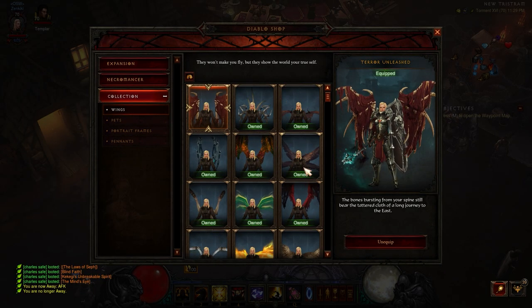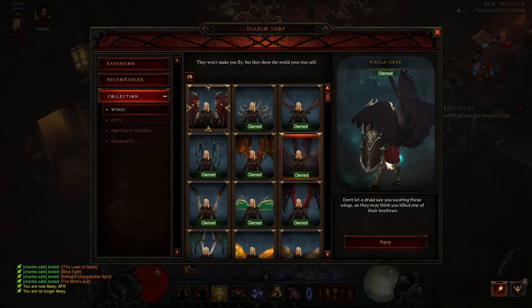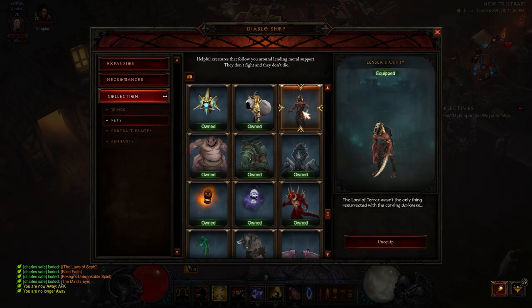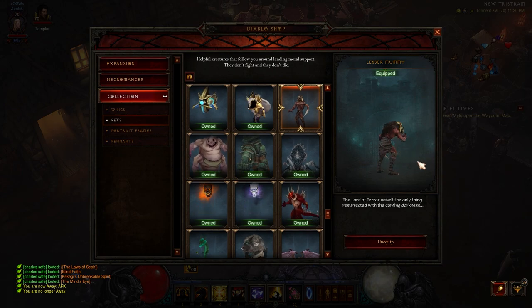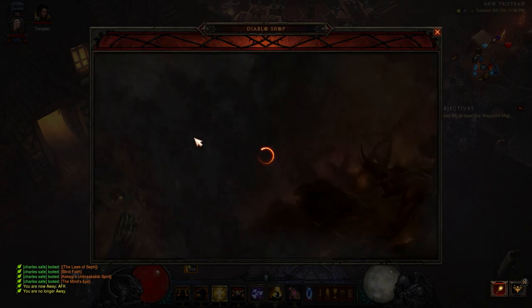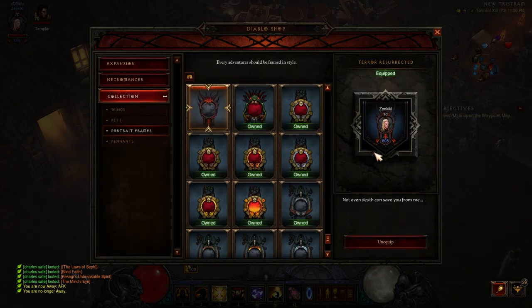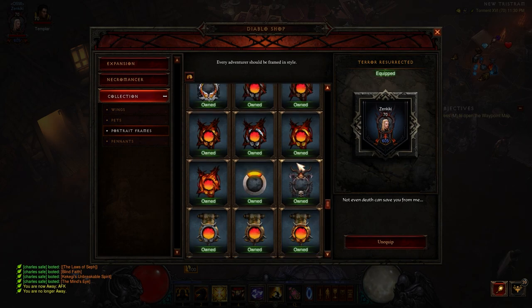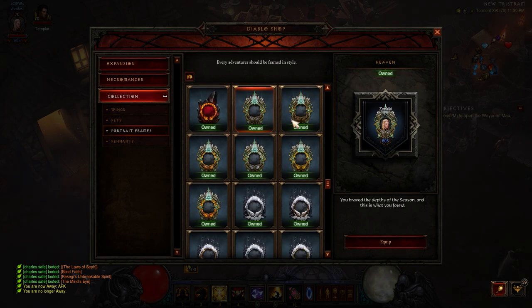Let's take a closer look at this stuff. This is the seraphim wings — I like them, I think they're really cool. Then of course you have this really cool pet that we get if you complete your full seasonal journey, obviously an homage to Diablo 2. And then you have this cool portrait frame, which you can't even see over here because my name is in the way, but it looks cool. You also get these sets if you do your full seasonal journey, if you haven't already unlocked those.